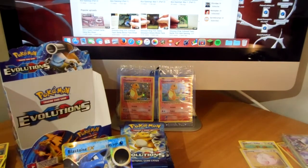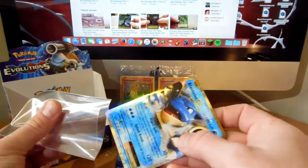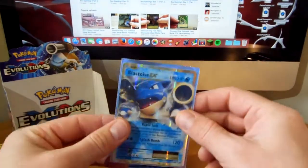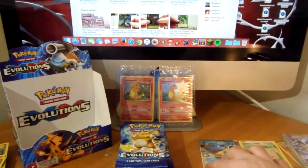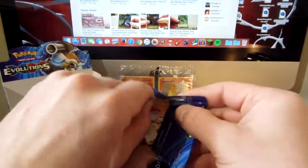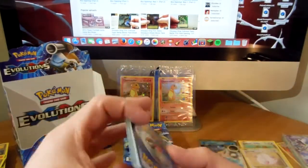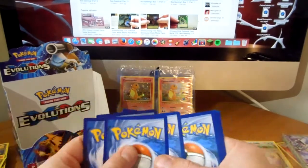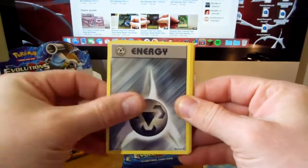Finally, after such a long time, I have finally pulled a blastoise EX! Only took seven boxes. Very happy to get that guy. Now just down to that full art charizard - here comes the search for the full art.